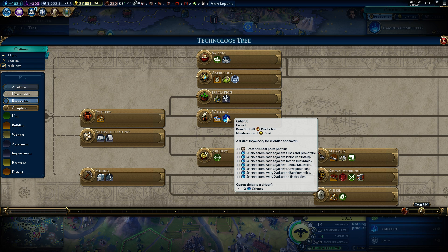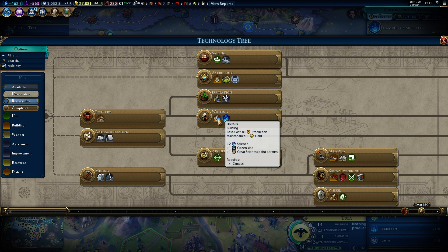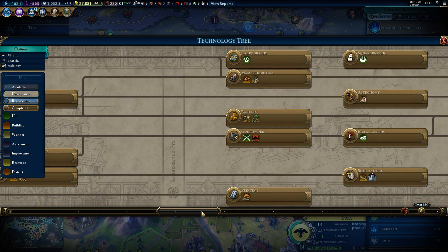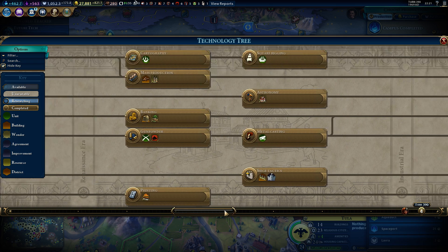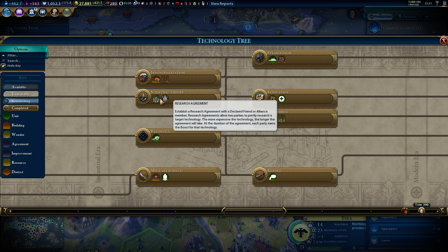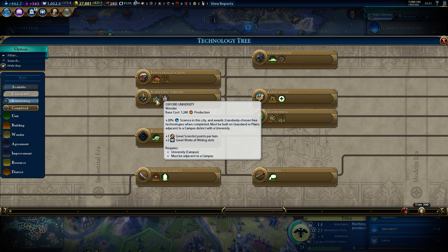So you have to have a district. And you can get citizen slots also. You can have special adjacency in citizens like this — this is a slot. You can see that's two science, one citizen slot, and a great scientist point. I'll show you in the city a little bit later on. There's also a research agreement, and of course Oxford University — that is a wonder that gives a lot of science to the city. So that's also good to look out for.